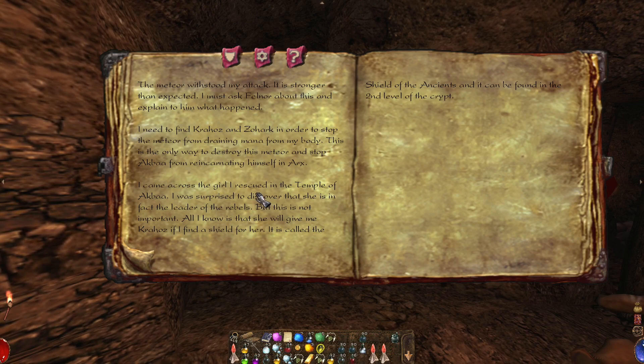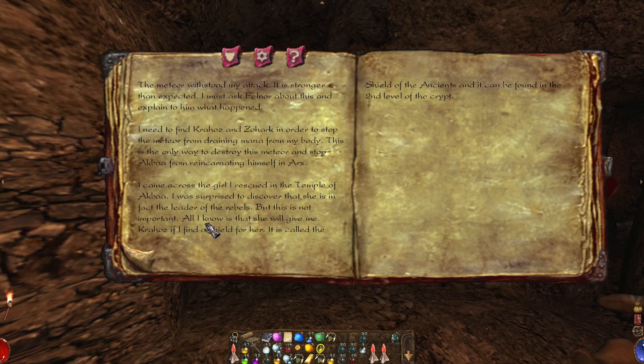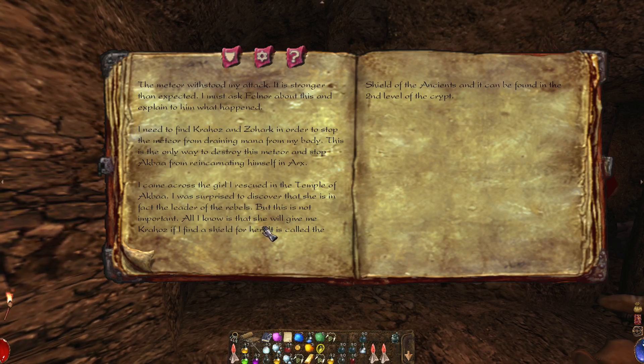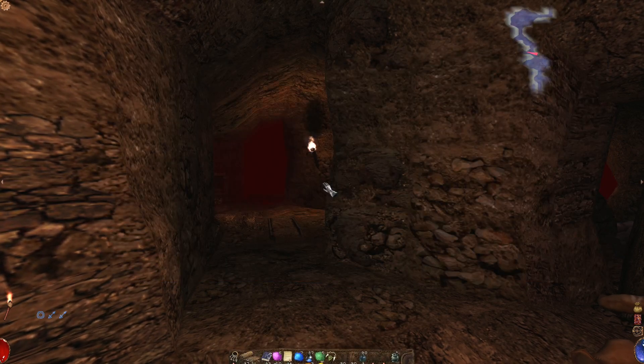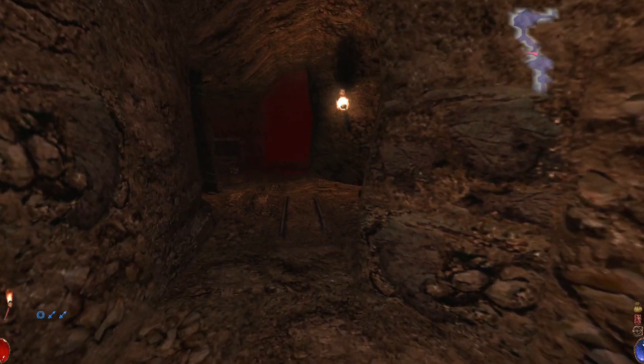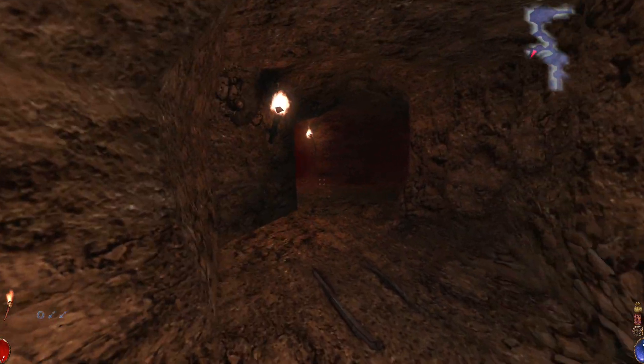I came across the woman I rescued in the temple of Akba. I was surprised to discover that she is, in fact, the leader of the rebels. But this is not important. All I know is that she will give me Kroze if I find a shield for her. It's called the Shield of the Ancients and it can be found in the second level of the crypt.